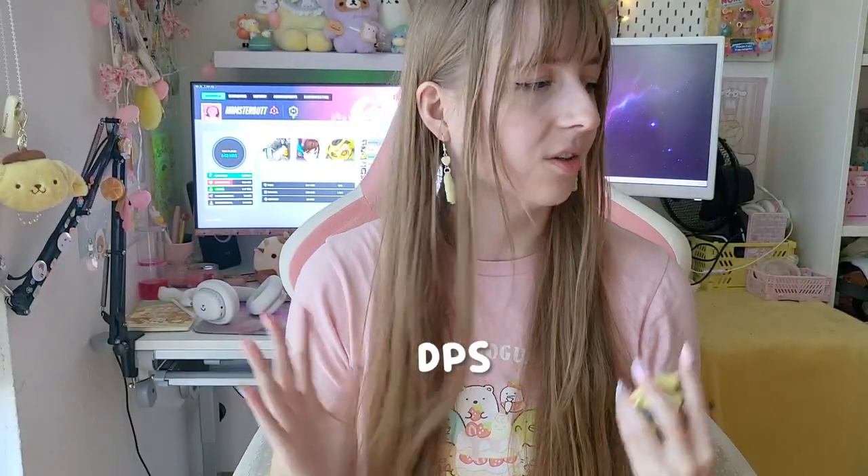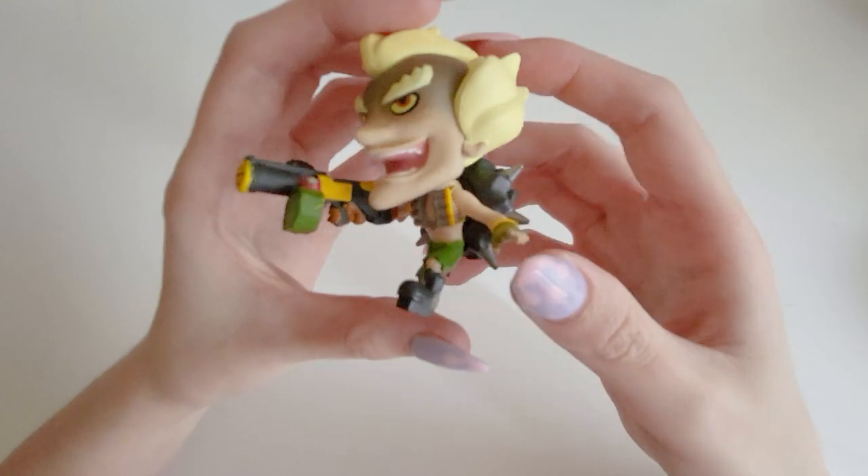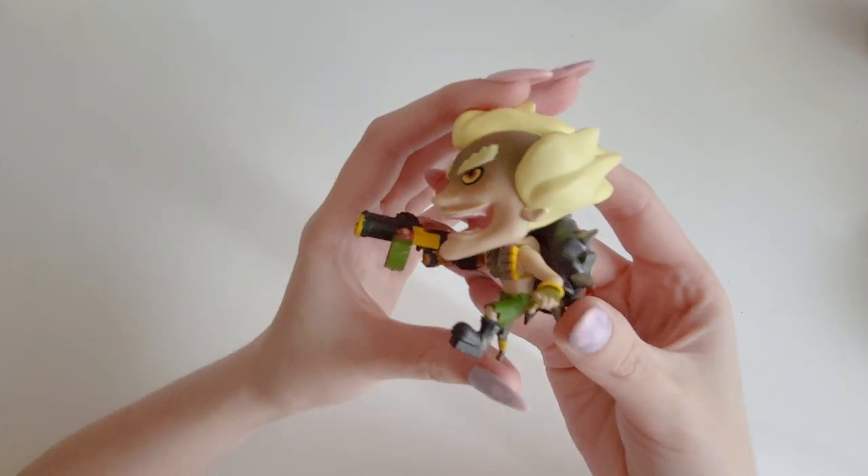On to DPS, in no particular order - we have this Cute But Deadly Junkrat figurine. I think this is one of the ugliest items that I own for Overwatch. I really hate it. I think the Cute But Deadly figures are really ugly. I don't know what I'm going to do with this - it's been in a box until this video.